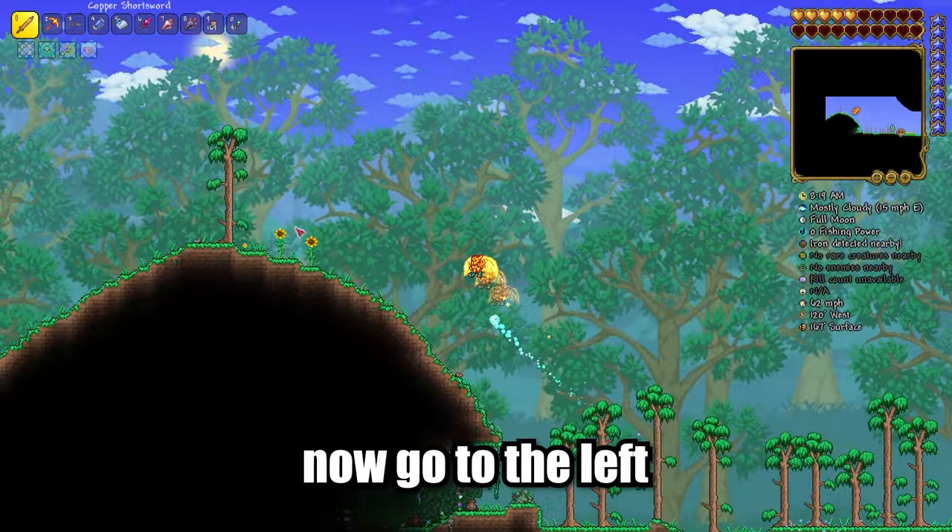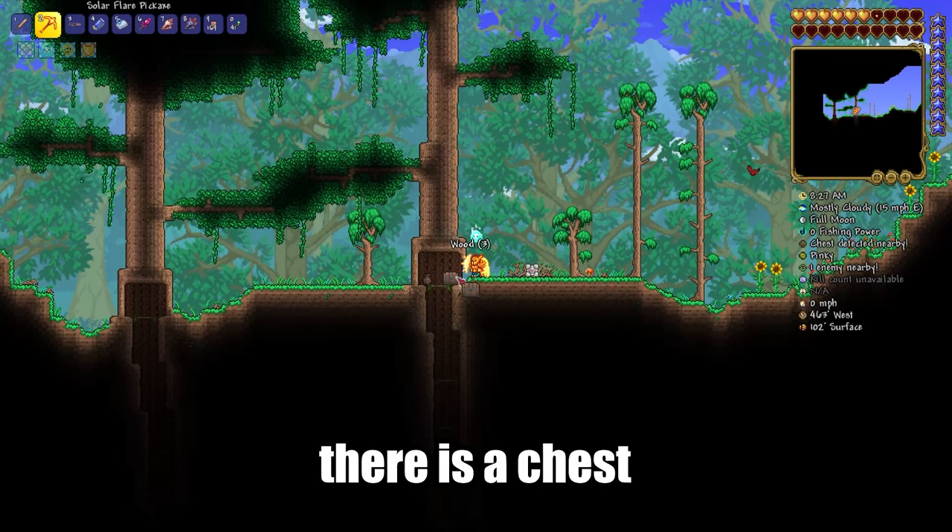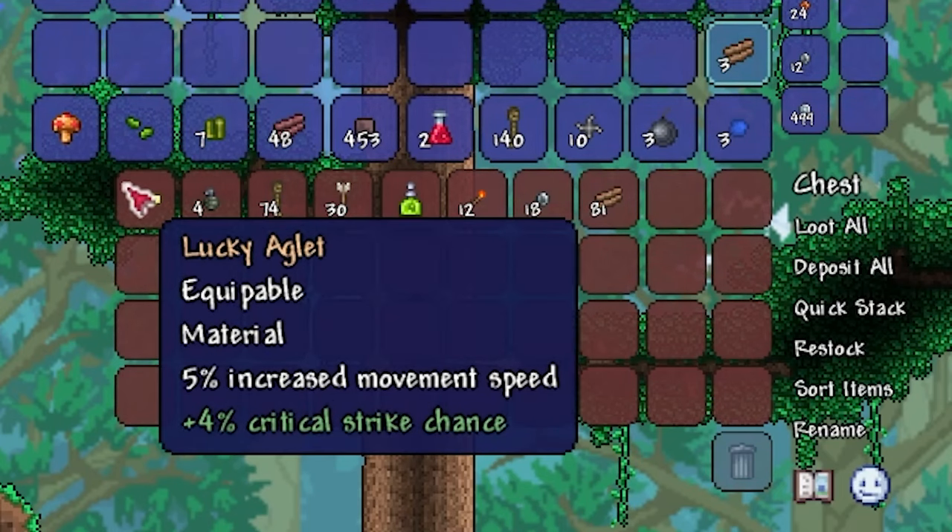Join in this world. Now go to the left until you see the first big tree. There is a chest and you need to open it. And here is your Anglet.